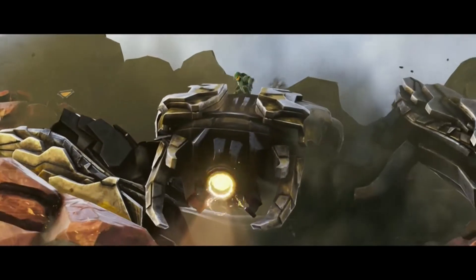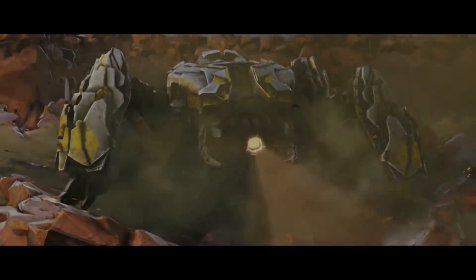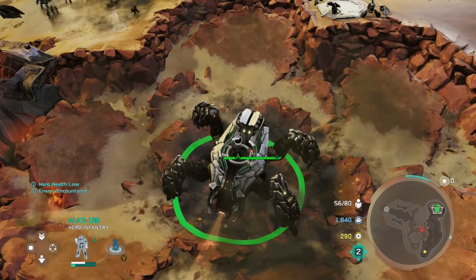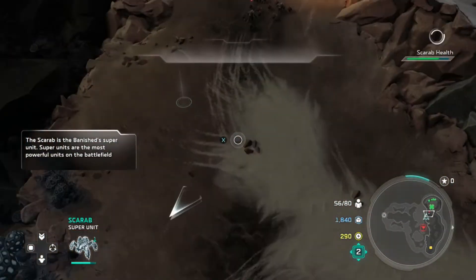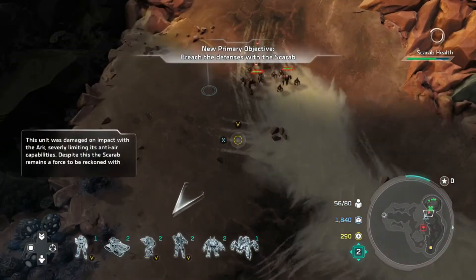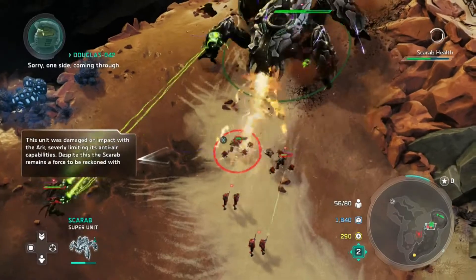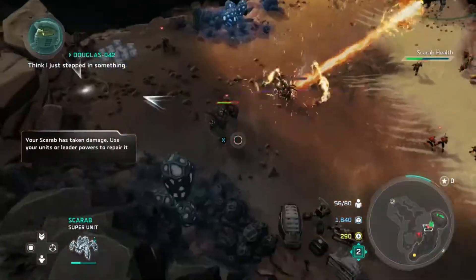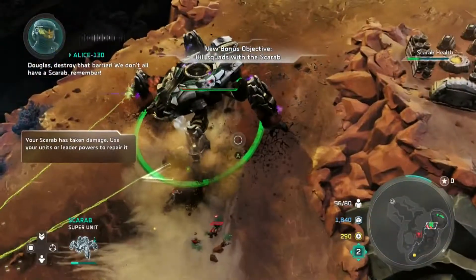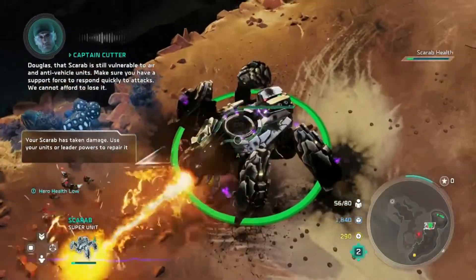Douglas is now jumping on the Scarab. You can tell by his jerky movements — and probably the ones previously — that this video is sped up to two times speed, and you would be correct. We're going to move this Spartan up by himself. He has full health right now but will quickly become very weak. We're not really going to use the Scarab for much except this initial part. We'll just kind of hide the Scarab eventually and park him until this mission is over.